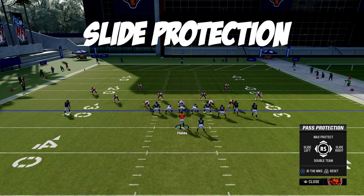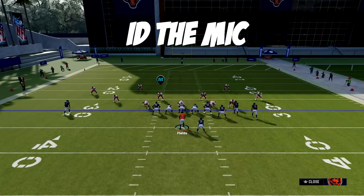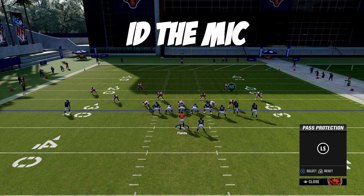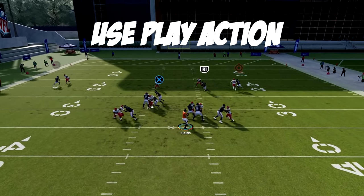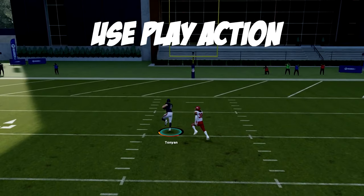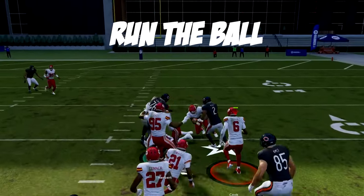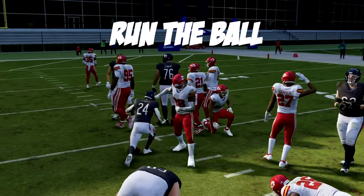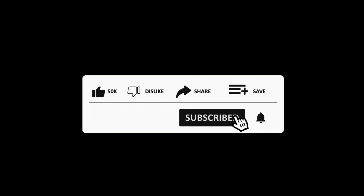Let's first look at ways to counter Madden 24 blitzes. One, slide protection — you can shift your offensive line towards the side where the blitz is coming from. Two, ID the mic — identifying the middle linebacker as the mic or primary blitzer gives you better pass protection. Three, use play action plays to freeze defenders and create openings for your receivers. Lastly, if you don't have to pass, run the ball to the weak side of the blitz. Subscribe to become a better Madden player and turn on notifications to not miss new uploads.